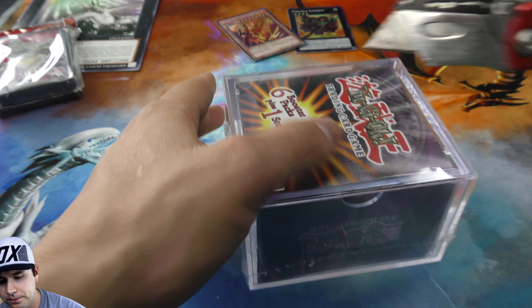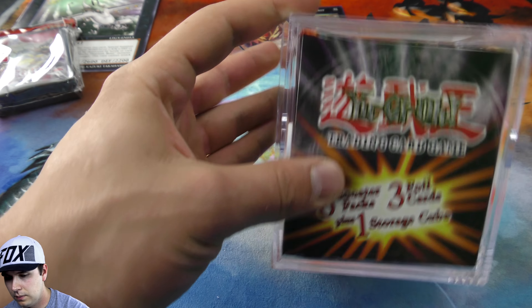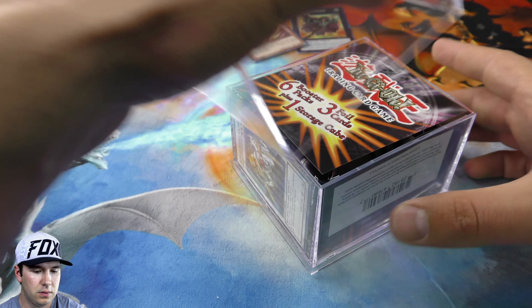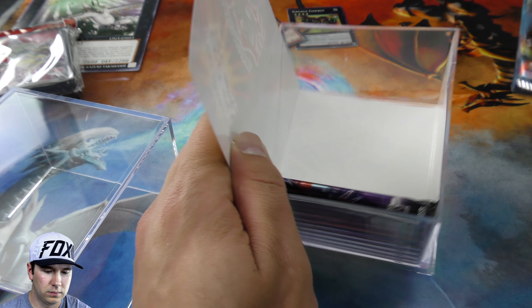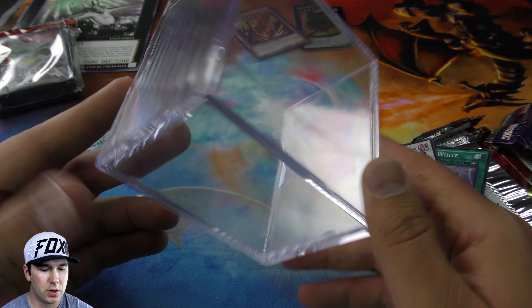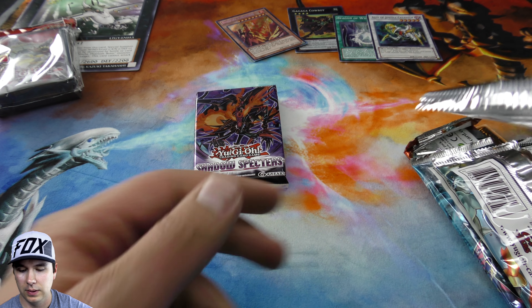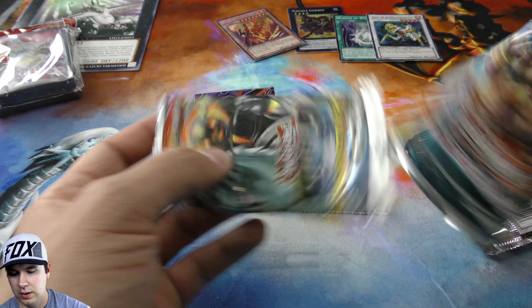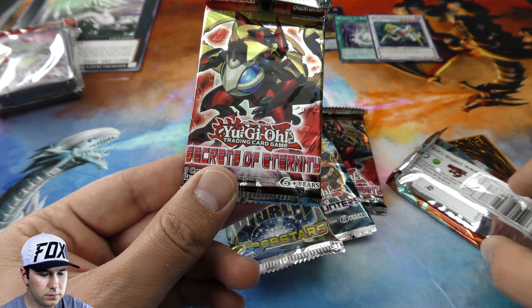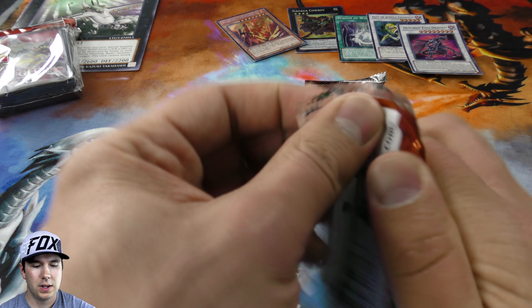We'll do the Walmart cube - see what we end up getting out of here today. They're a nice little storage cube, whatever you want to put in there. A Shadow Spectres booster pack and a nice little Lavalval Chain, Justice Catastrophe super rare. Secret of Eternity, Number Hunters, World Superstars, Secret of Eternity again, and Cross Souls. We got another foil here - 100 Eyes Dragon, very cool.